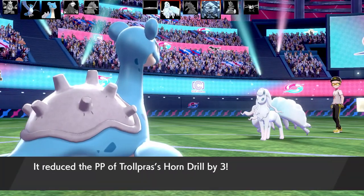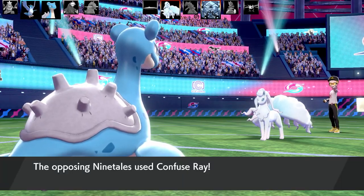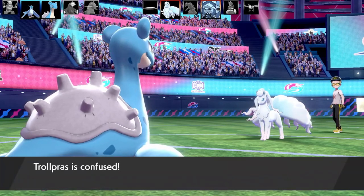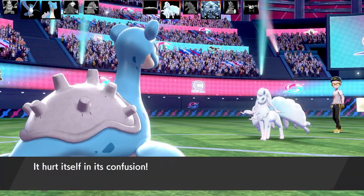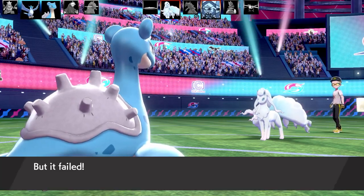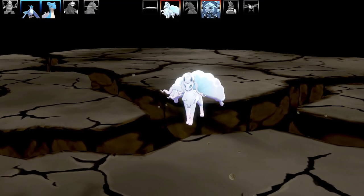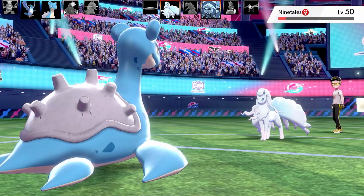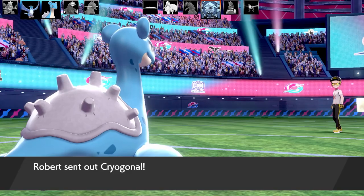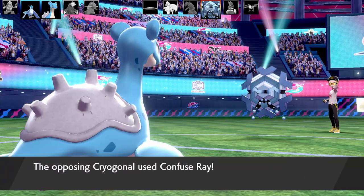There's no PP left for Horn Drill. Lapras cannot do a thing to Nine Tails or Cryogonal — it's essentially dead weight. Articuno only has Sheer Cold so it can't do anything either. I've only got one more Pokémon left — my Pointer is the only way. I'll clean up Nine Tails with Fissure first, but Cryogonal will be a complete wall for Lapras and Articuno. I need to win with my Pointer.